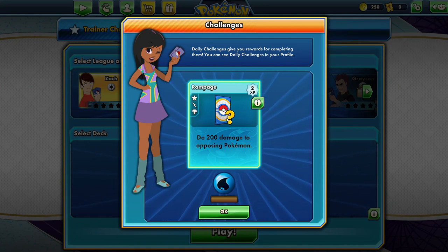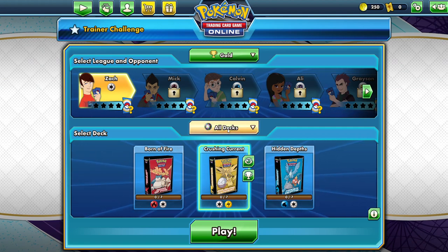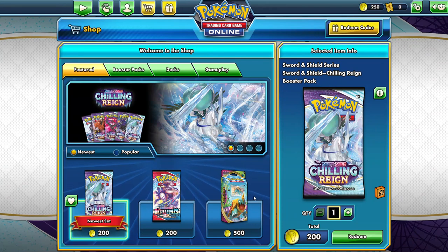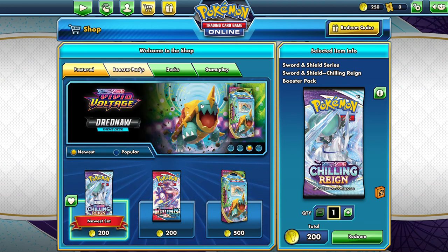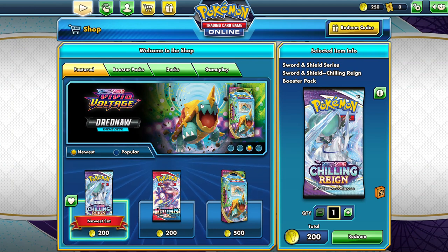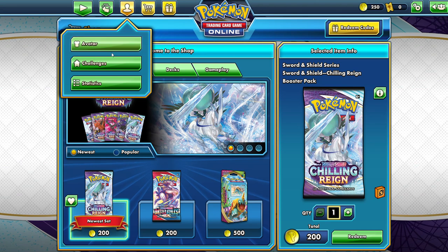Daily challenges give you rewards for completing them — do 200 damage to opposing Pokemon to earn coins for packs. Let's look around the shop. I have 250 coins — I can buy a pack for 200, so essentially one free pack. And this is where you redeem your codes from physical card purchases. You need to upgrade to a full account to access trading and the shop — you probably need to be 18 or older since it involves real money purchasing. If not, you can just have fun playing their free games. Click on Play — Trainer Challenge, Versus — this is where you could play against me if you decide to play Pokemon.